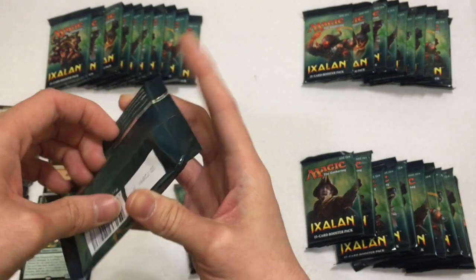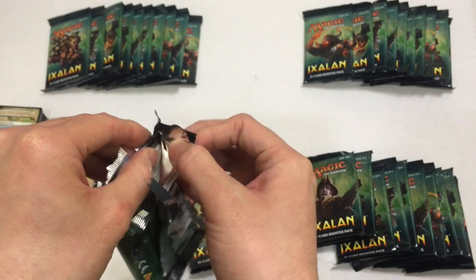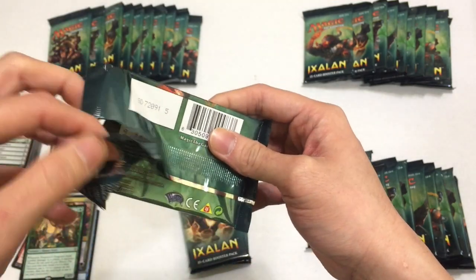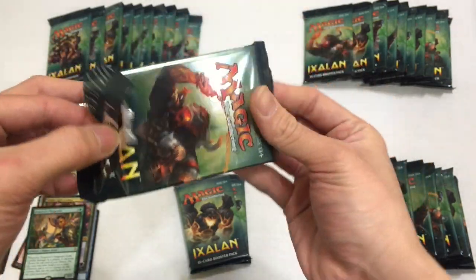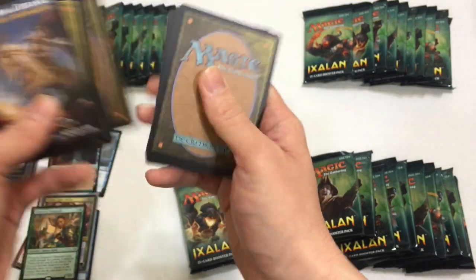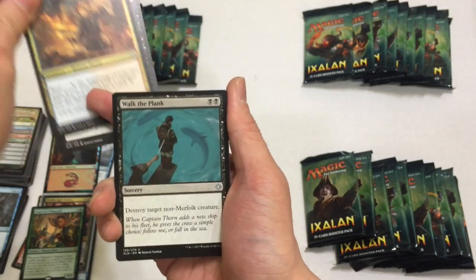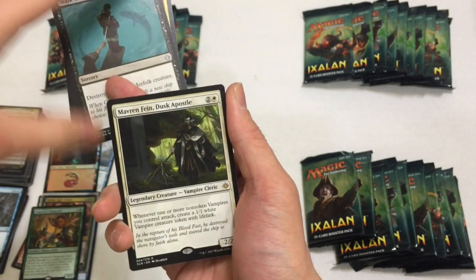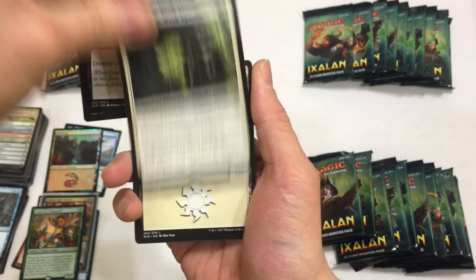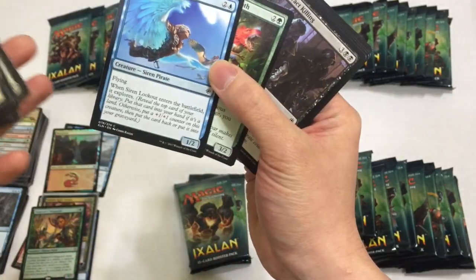I was trying to decide between Ixalan or Rivals of Ixalan. My Magic community on Amino told me to do Rivals, but I just couldn't find Rivals anywhere. I don't know why a new set is so hard to come by. And I didn't want to get it at Target or any of those big chains because I want to support local game stores. Next pack: Vicious Conquistador, Marauding Looter, Walk the Plank is awesome, and then we have a Mavren Fiend Dusk Apostle. Siren Lookout seems like a cool card - it has Flying, which is awesome.